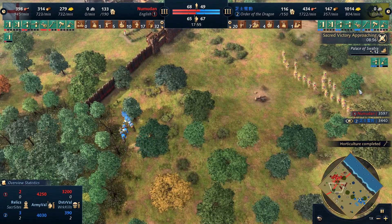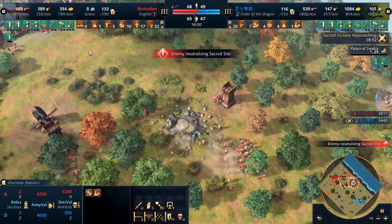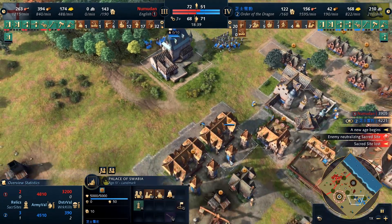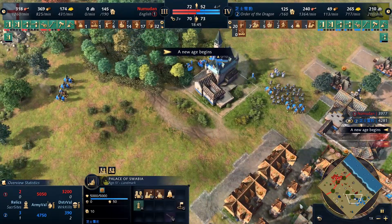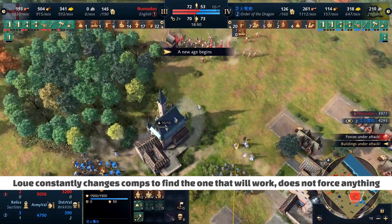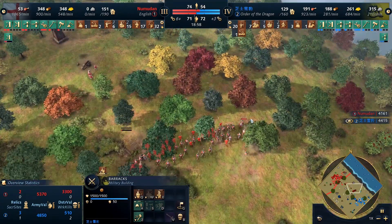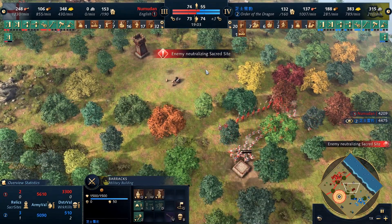Swabia will allow him to get villagers to match. He knows he's probably not going to get back into this space, but the goal is just to keep Nubadon far back so that when he actually goes Swabia, he has time to defend it. Once Louis hits Imperial, he does a masterful job of switching comps to find something that counters Nubadon's current comp. While the aggression happens, he switches to Men-at-Arms, which can take a lot more damage, and he immediately gets out a Mangonel which will force Nubadon back. Hitting Imp was also huge because Nubadon was nowhere near Imp when he got there.